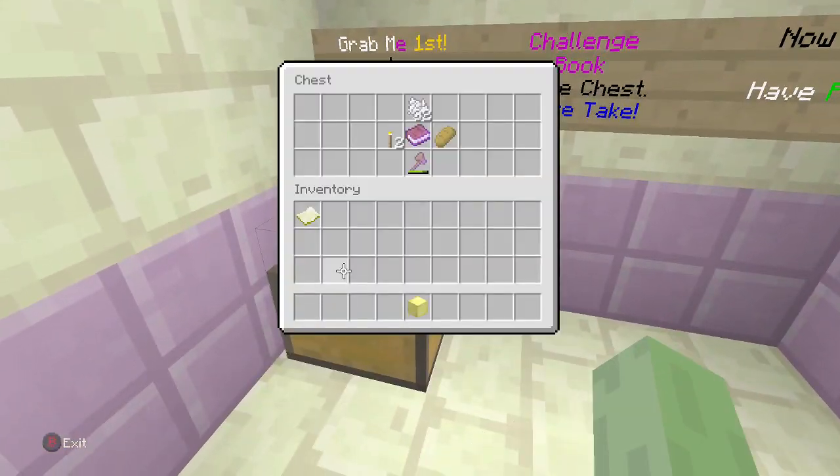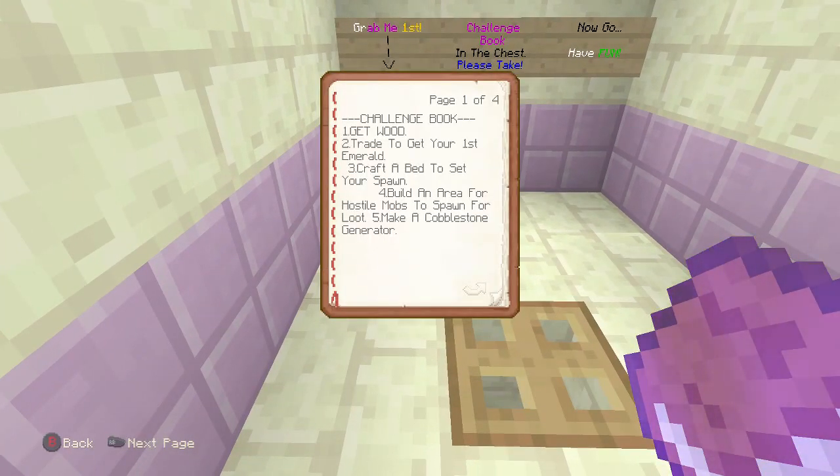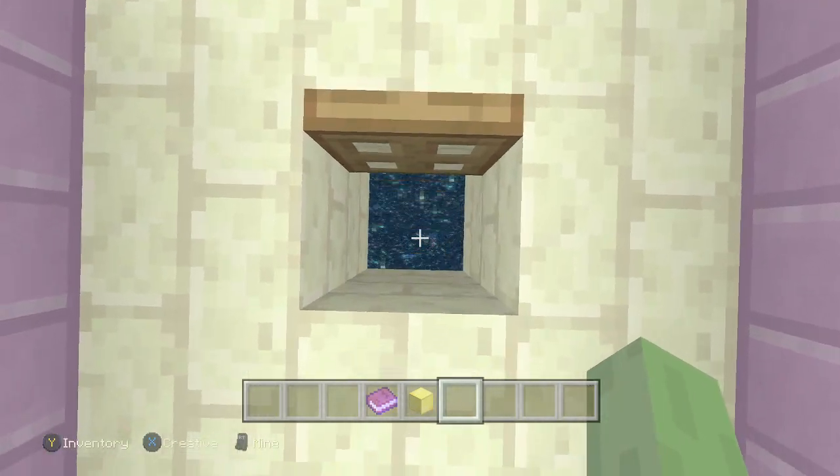So we got some stuff here, let's check it out. We got a challenge book, so we'll go through that — here are the challenges you guys could work through. And we also got a block of gold.